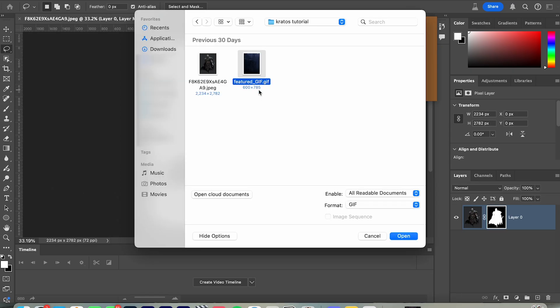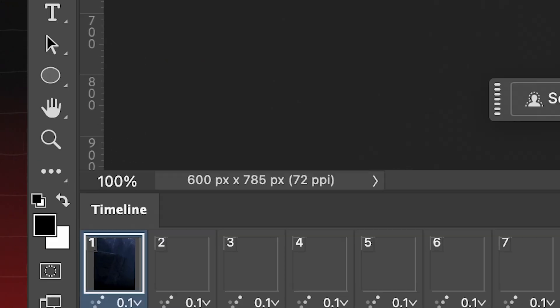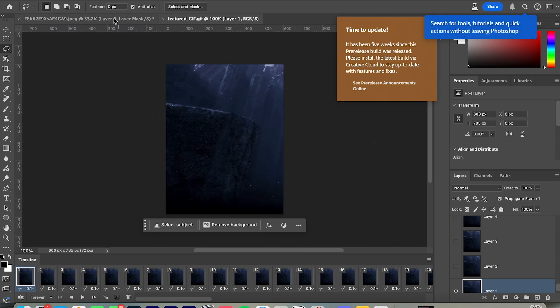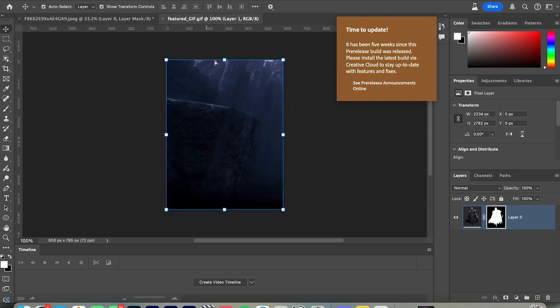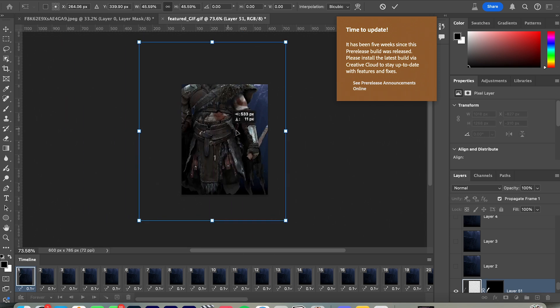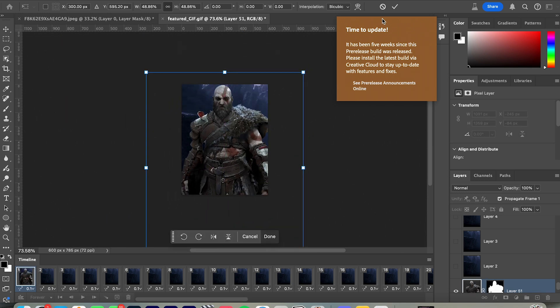Then just bring in the converted GIF from earlier. You'll notice there's a lot of layers — trust me when I say this, just go back to your model and drag Kratos into here. Press CTRL+T so we can resize him to fit the background, like this. Now we're just about done.